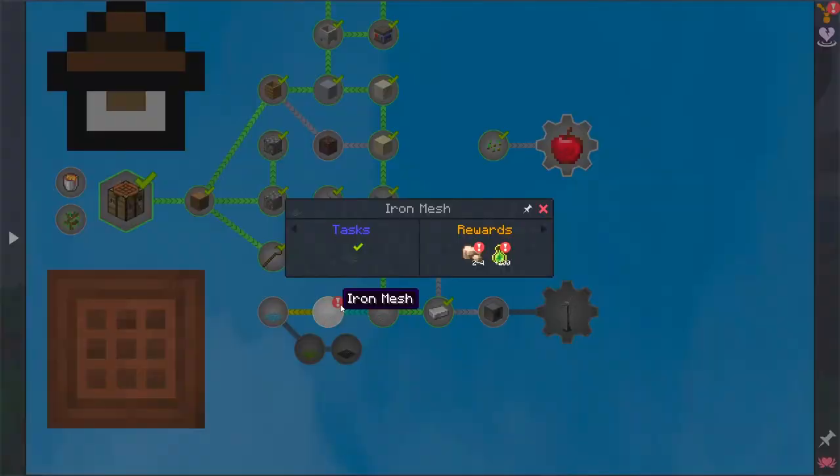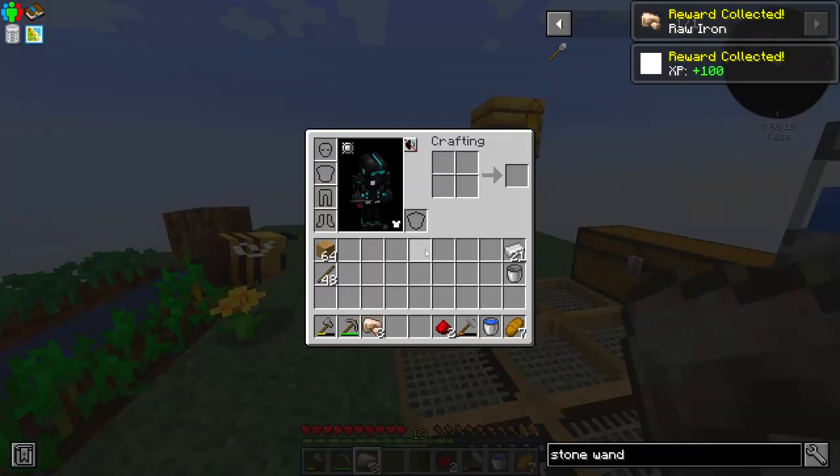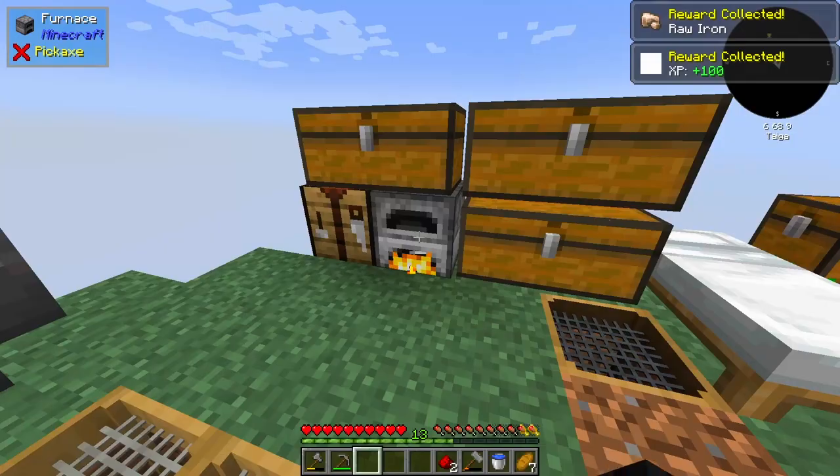And we completed the Iron Mesh quest, which has given us some raw iron - three raw iron. I'll take it gladly. The next tier is Diamond Mesh, but that is going to take a while.